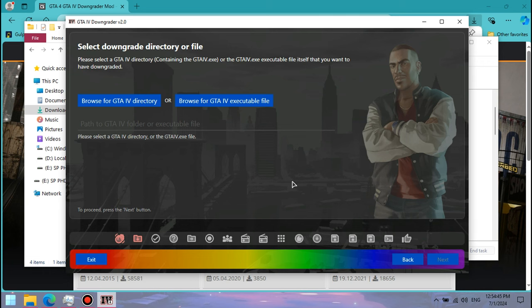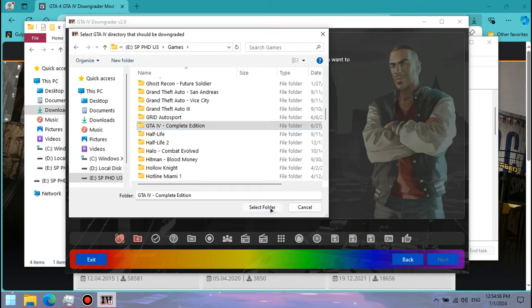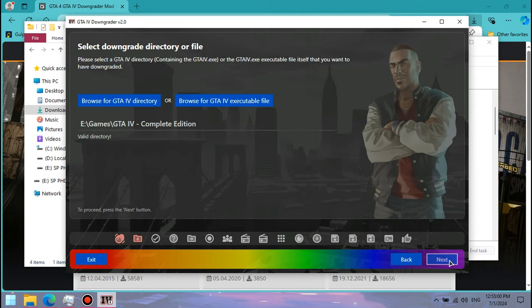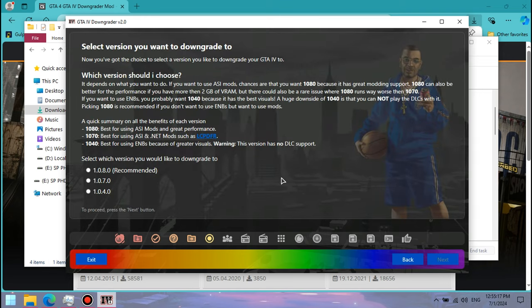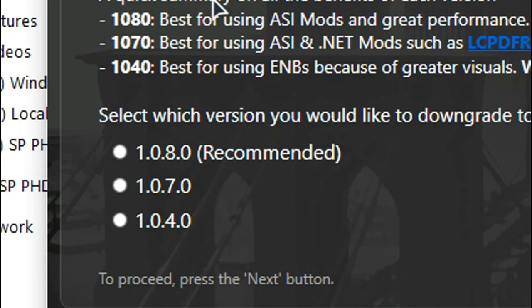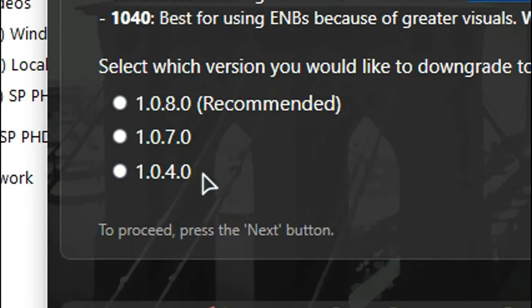Click Next, then select your GTA 4 directory or executable file and click Next. After that, if you get an MD5 warning, don't worry, just click Next and now we've got to choose which version to downgrade to. Contrary to the tool's recommendation, I do NOT recommend downgrading to version 1.0.8.0, because it's not fully compatible with what we're gonna do later on. So instead, either go for 1.0.7.0 or 1.0.4.0.